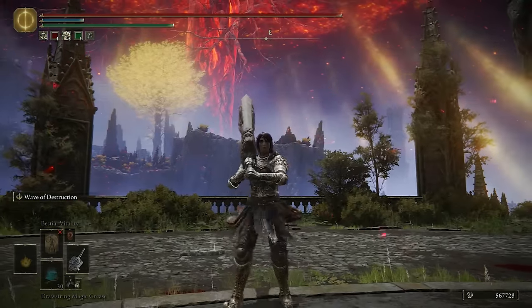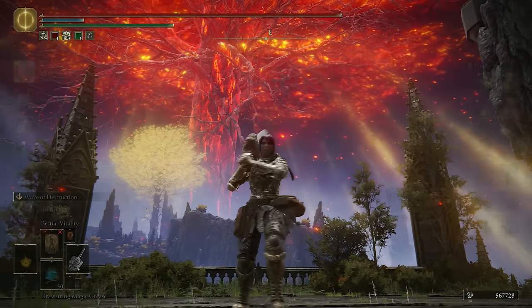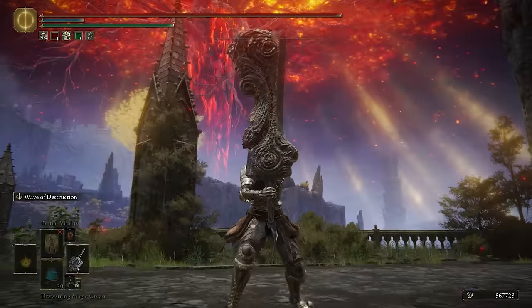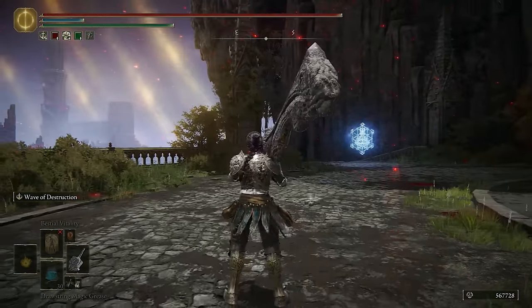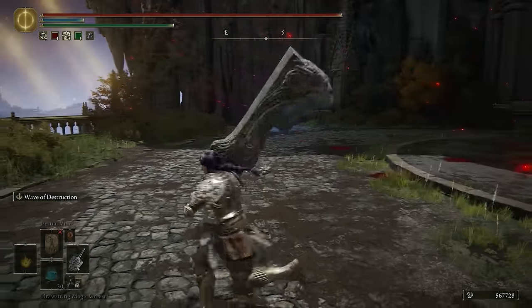Yo, what's up guys, ChaseTheBro here, and welcome back to another Elden Ring build video. Today I'm going to be using my Strength Intelligence build — definitely up there with some of my favorite builds. I absolutely love the Ruins Greatsword. It's just so optimal for invasions. You get the Colossal Sword Hyper Armor, so it's easy to trade into teams, and you get Wave of Destruction.